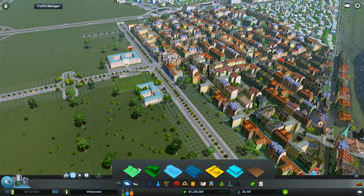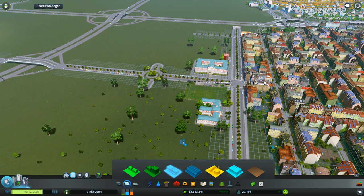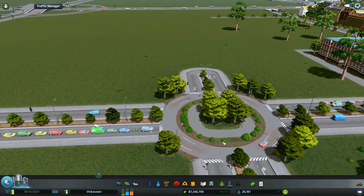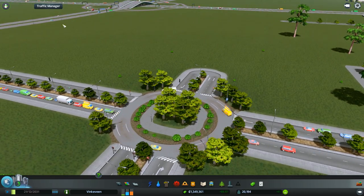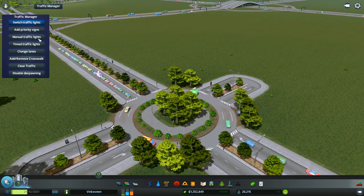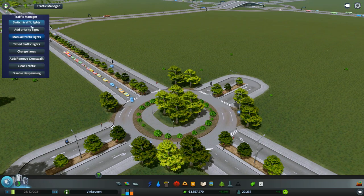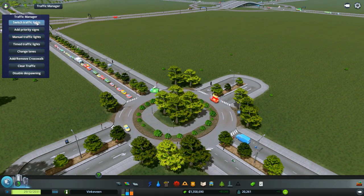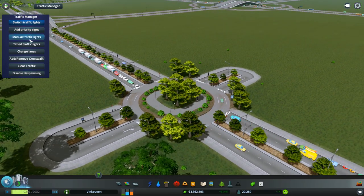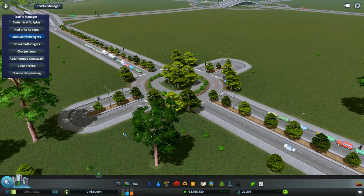It says we need more commercial. I have some commercial here. Our university — I just kind of propped it down, I might change it. This is looking pretty busy here as well. I'm not sure why people are stopping — it's a roundabout guys, don't stop, just go. Manual traffic lights — I think we're going to switch traffic lights. Maybe they're stopping because there's cars coming, but there's not cars coming all the time, so I don't know.